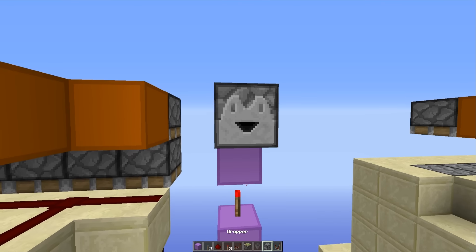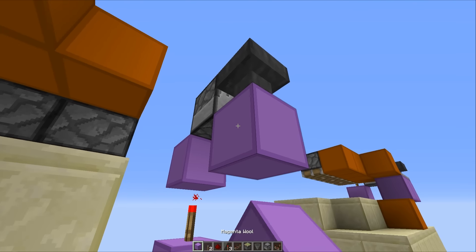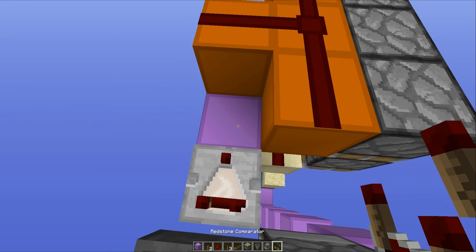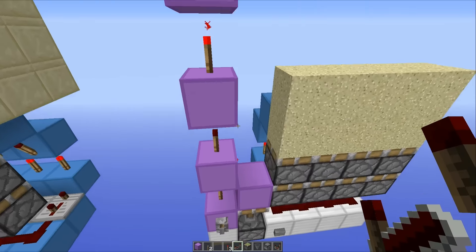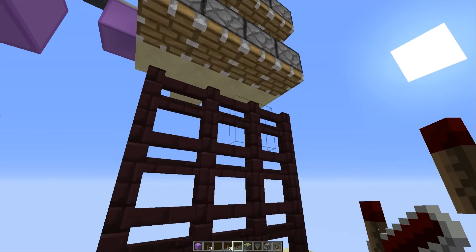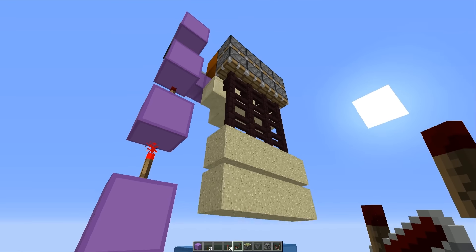Next to that torch, you want to place a dropper facing across, with a hopper running into the side of that one — that is going to create a monostable circuit. You want to place two blocks like this, a comparator running out of that hopper, with a repeater running straight into that block there. Then head over to your dropper and place in any old item. Now head back down to the bottom, flick this lever here, and as you can see, both of those will extend, pushing all of our fence gates back down here, but then when we flick it again, it all gets pushed upwards.